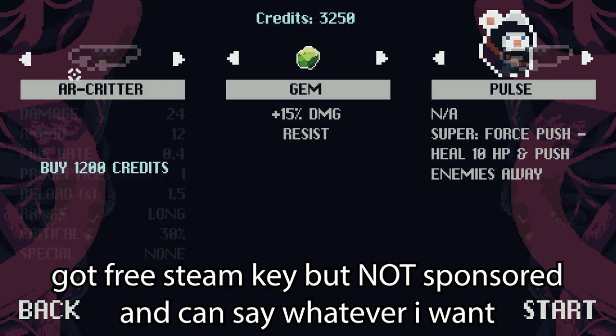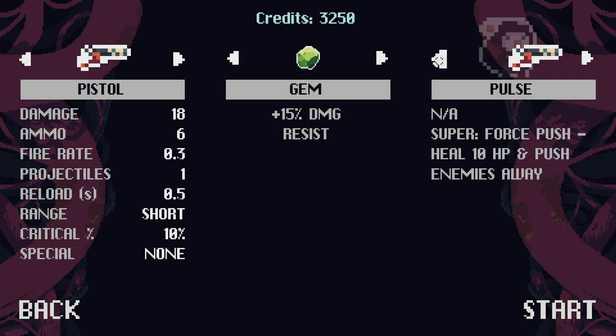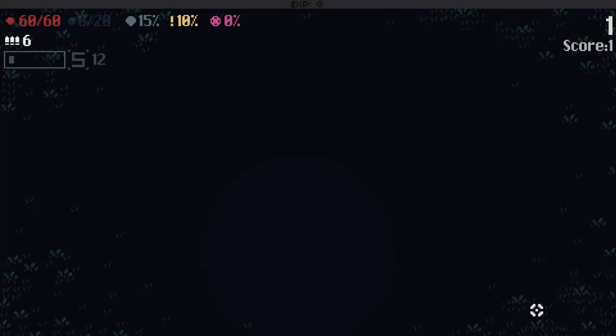We'll start with a pistol, and the gem, and the pulse card here. The game starts off with a little bit of currency in the demo. I got a Steam key for the demo because the demo's not available to the public on Steam yet. I don't know, it's kind of weird.